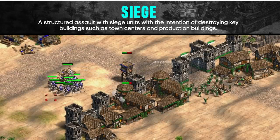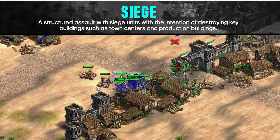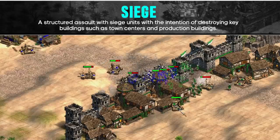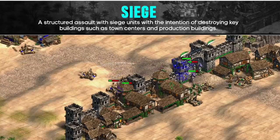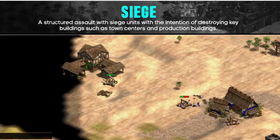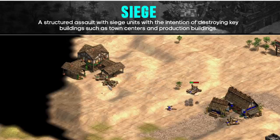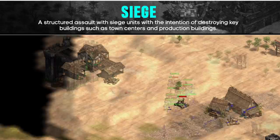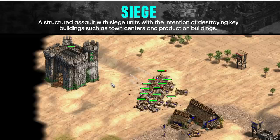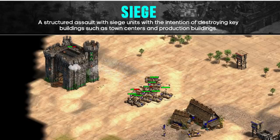Siege pushes in Castle Age tend to be more effective against crossbowmen openings, as mangonels are a great counter to crossbowmen. The defending crossbowmen player will likely add defensive mangonels, so staying on a hill with your mangonels can prevent the enemy mangonels from one-shotting yours. Getting a forward outpost gives you more time to react when an enemy mangonel is near. If you're doing a 1TC siege push, you can't be content with one-for-one mangonel trades — dodging enemy attacks and repairing your own is the key to building up three or more, which become much more costly to counter. The one thing that really stops a Castle Age siege push is a castle.